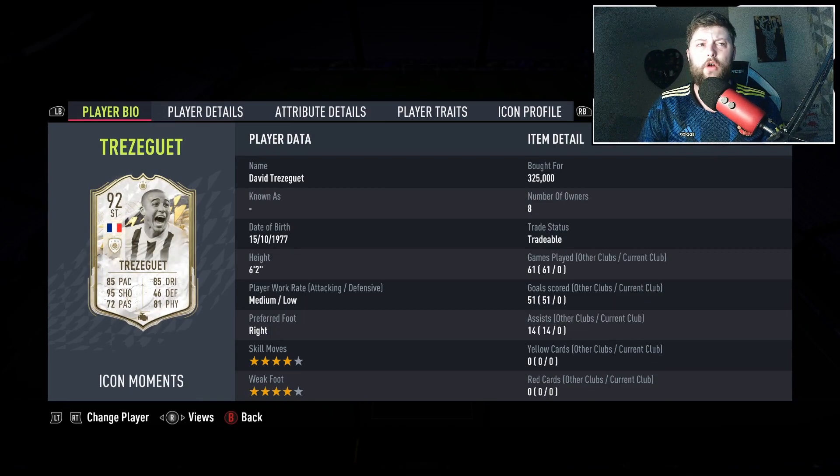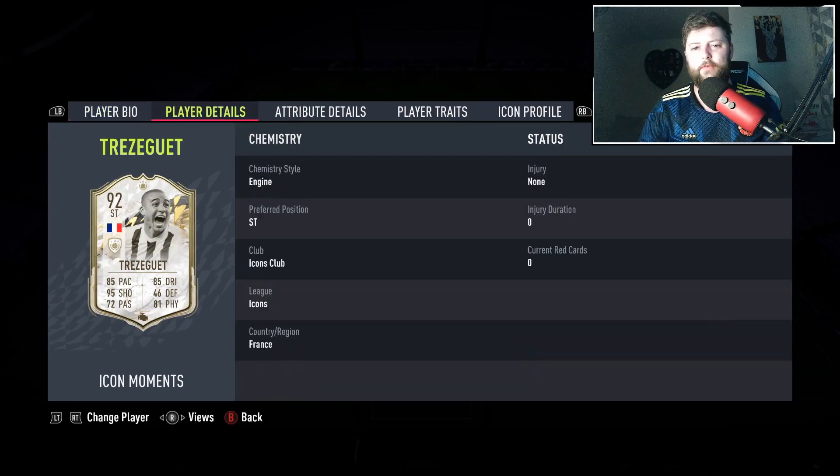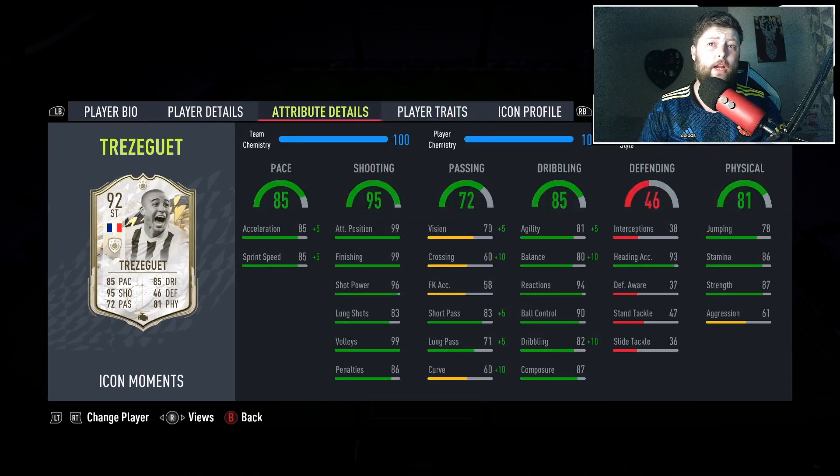Honestly I'm excited. Ian Wright was probably my favorite so far. We are kind of going back to the more taller, less pacey strikers but again great finishing. We've got 95 on him, and what would a review be without another engine chem style — honestly it's going to be the running theme with these I swear. We have got a power header as his trait, and he is 6'2 so I was expecting something with the heading. With the engine he'd get 90 pace — flat out 90 acceleration and sprint speed.